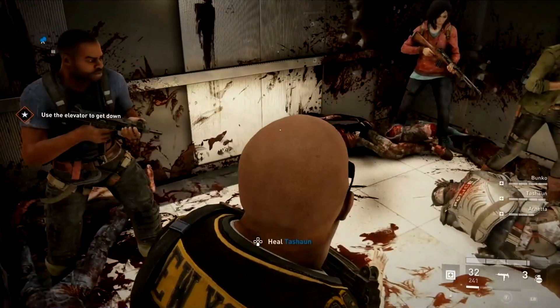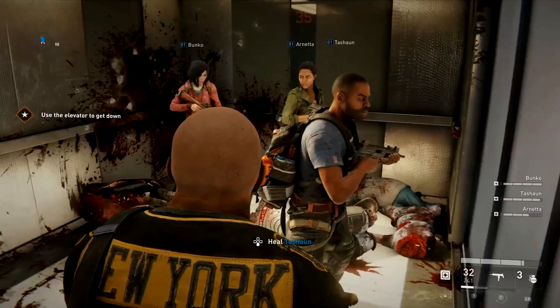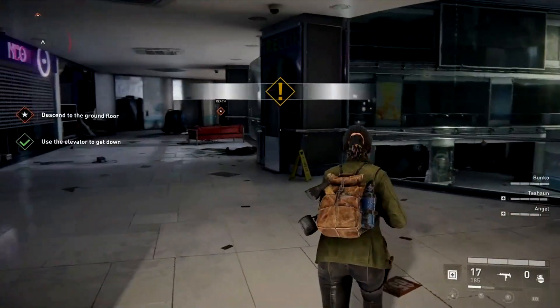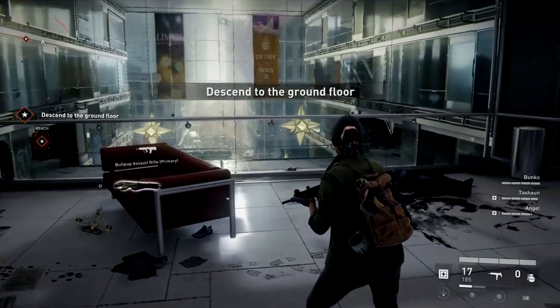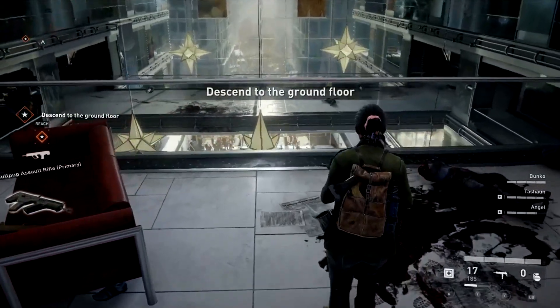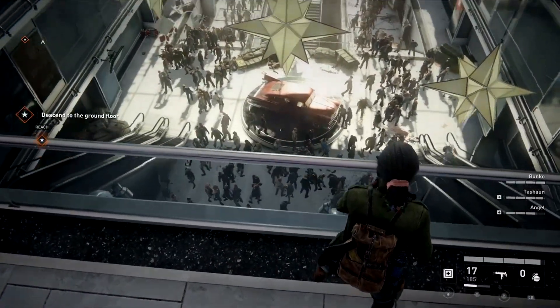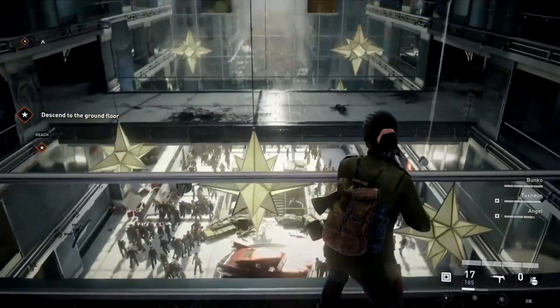We have really gone for it with the weapons — there's a huge number. You've got three classes: primary, secondary, and heavy. Primary weapons include assault rifles, shotguns, sawn-off shotguns, crossbows with exploding tips, and SMGs. Secondaries include silenced pistols and sawn-off double-barrel shotguns. Heavy weapons include rapid-fire combat shotguns, RPGs, and heavy machine guns. We've gone for as much as we possibly can.